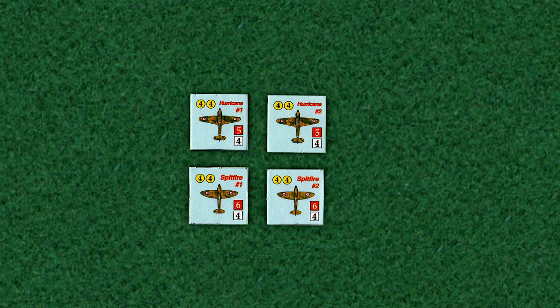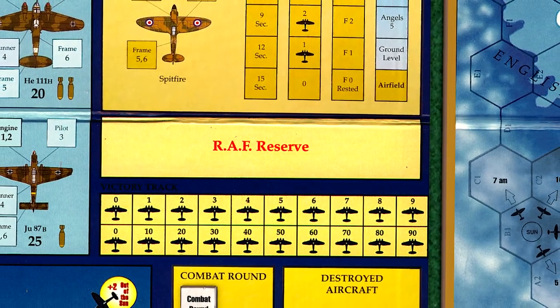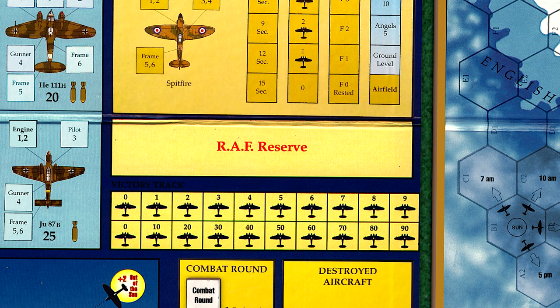The player controls two British aircraft. To determine which two, we place all of the pilot markers in a cup and randomly select them. The first two pilots will be our active pilots. Our first draw is Waters, a Hurricane pilot, who will fly our number 1 aircraft. Our second draw is Clisby, a Spitfire pilot, who will fly our number 2 aircraft.